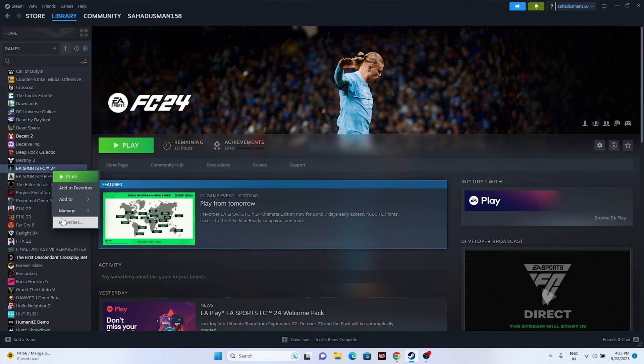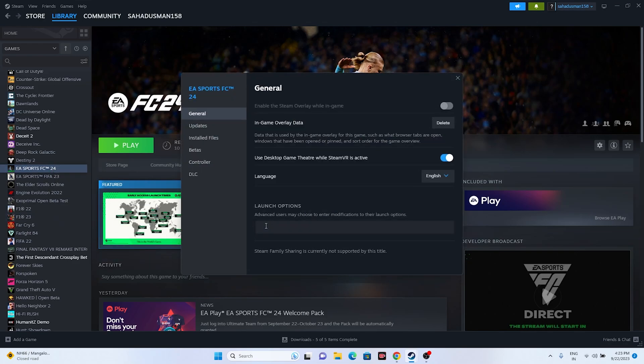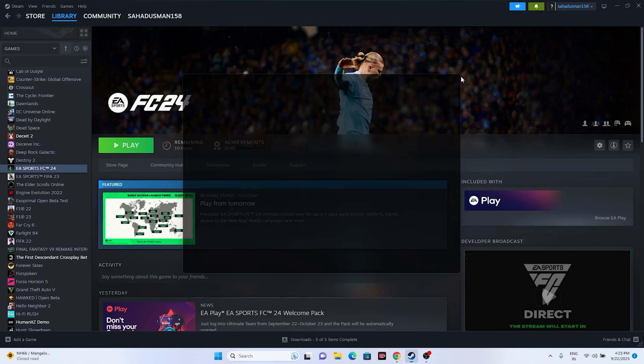The next fix is to use launch options. Right-click the game in Steam, go to Properties, and in the launch options field enter '-dx11.' Try launching the game. If dx11 doesn't work, try '-dx12' instead. Either one of these commands may resolve the issue.